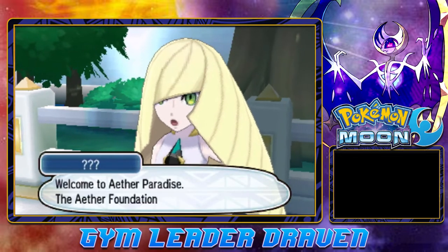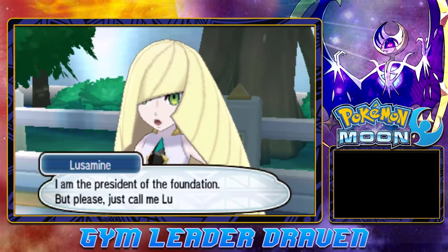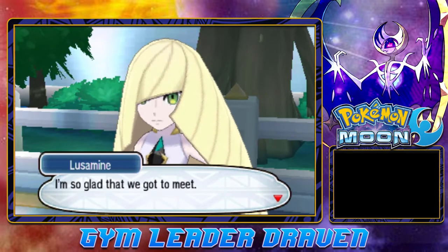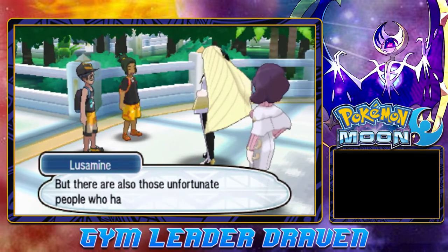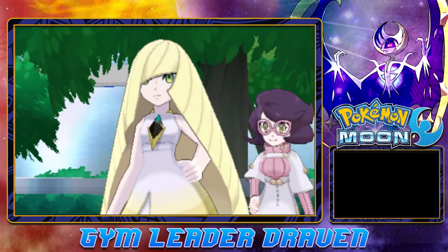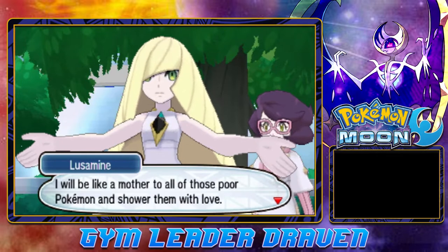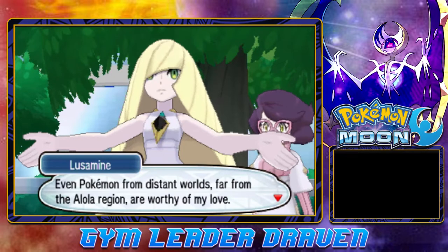A woman appears: 'You must be Draven and Hau — welcome to the Aether Paradise, the Aether Foundation's own private island. I am the president of the foundation, but please call me Lusamine. I am so glad we got to meet. I'm glad there are people like you who travel the islands to learn more about Pokemon, but there are those unfortunate people who harm Pokemon for selfish reasons or profit. That is why I am here — I will be like a mother to all those poor Pokemon and shower them with love, even Pokemon from distant worlds far from Alola.'